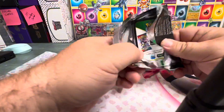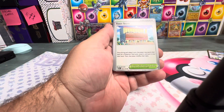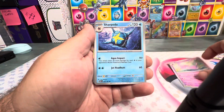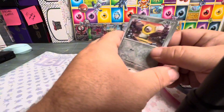It really helps us out. The first pack of today is an Obsidian Flames hanger pack that I picked up. We still need a few cards to fill our binder — I think we need about four cards: one full art Ice Cube, the EX Ice Cube, and just a couple of regular reverse holos.